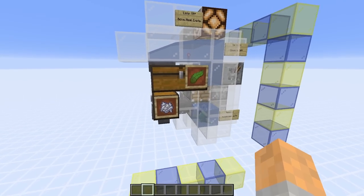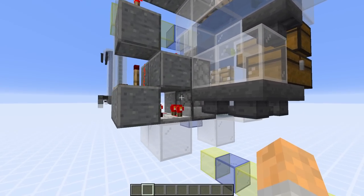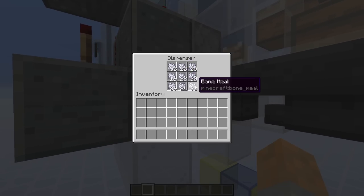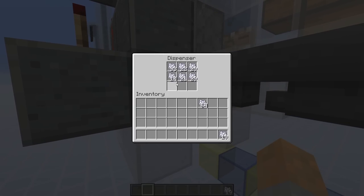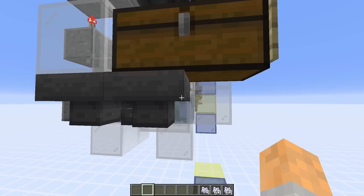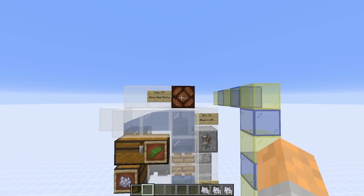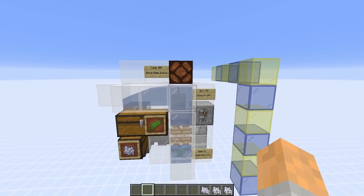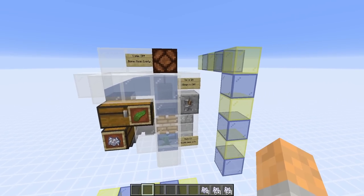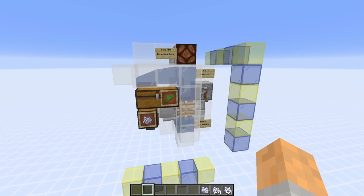The farm also has an automatic shutoff system around the back. Once the bone meal in the dispenser runs out, that triggers the system — it stops automatically and the light at the top goes out, so if you come back and the lamp is off, you're out of bone meal. Just replace it and it will automatically start again. There's also an on/off switch if you want to stop it at any time.